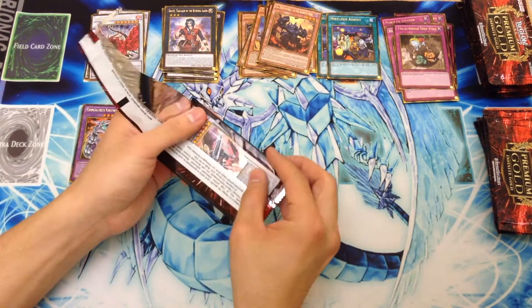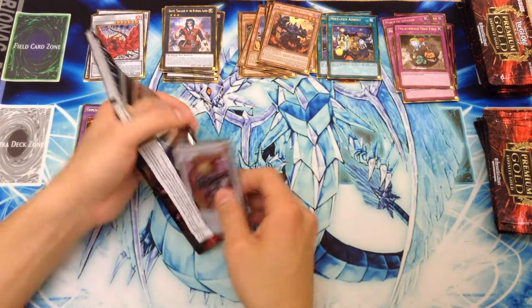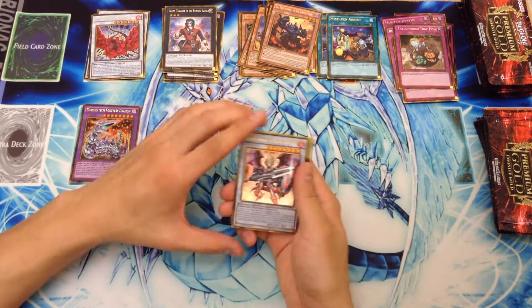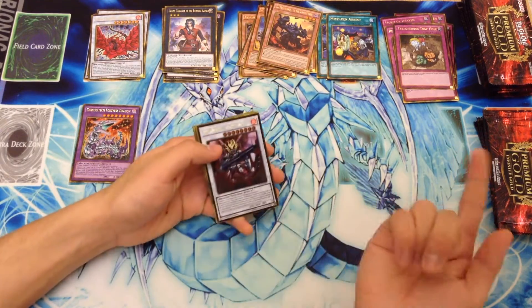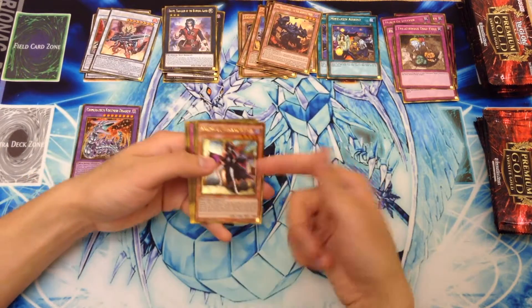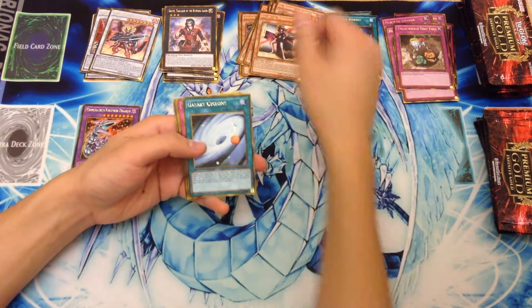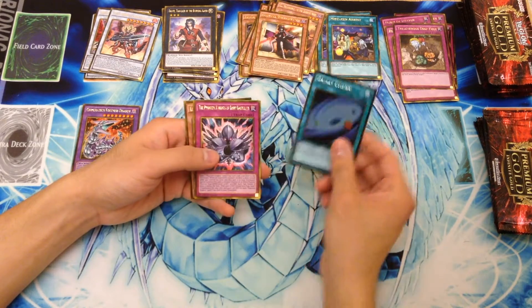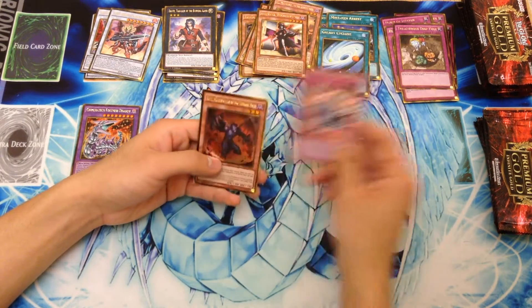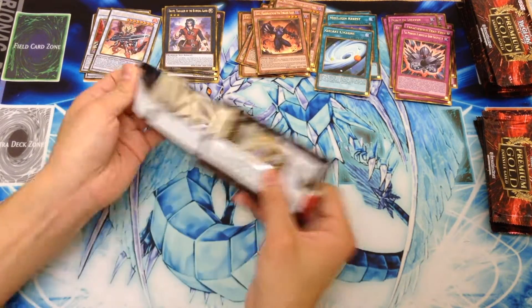Japan had it as a gold in like Gold Series 5 — something like that, just a couple years ago. So I was always wanting a Gold Black Rose, so it's kind of cool to have it finally. We have Ignister Prominence, Cosmo Wicked Witch — I think this is only like the second one I've seen so far, they're kind of hard to pull. Galaxy Cyclone, which is a very good gold rare. Phantom Knights, Dark Gauntlets, and Libic. Pretty good pack right there — we got a Cyclone.